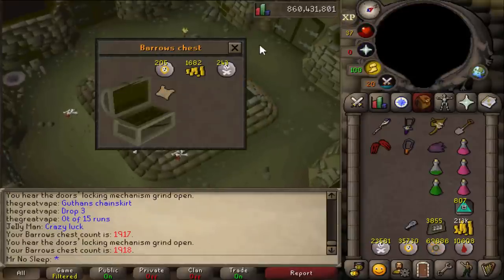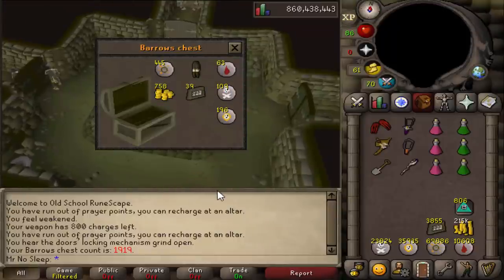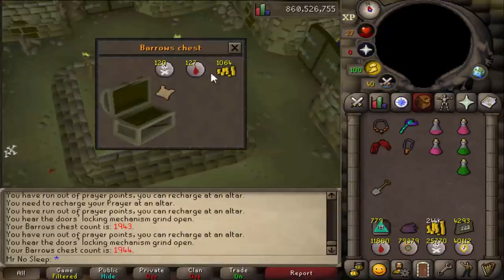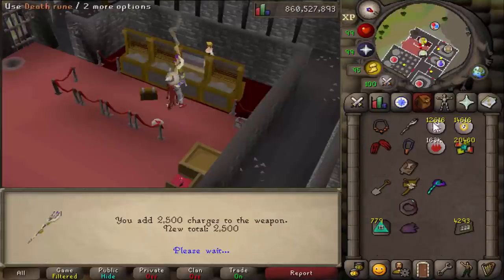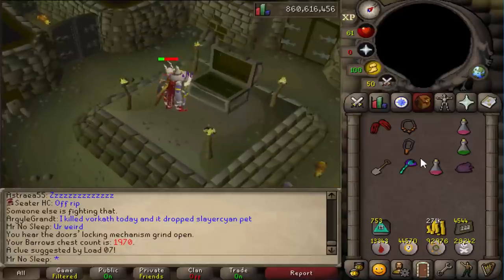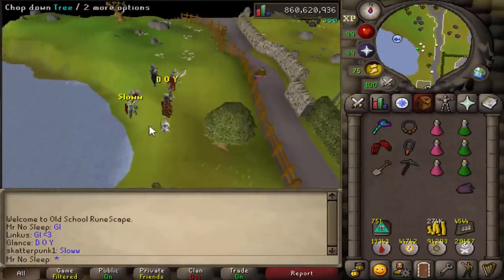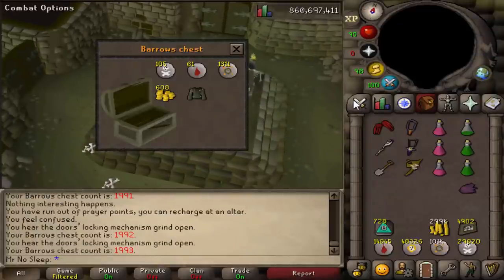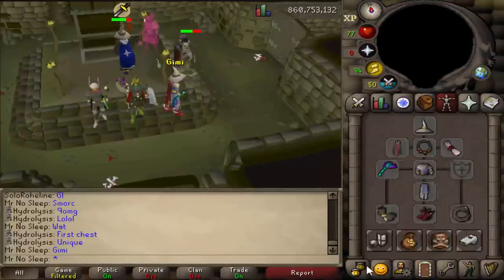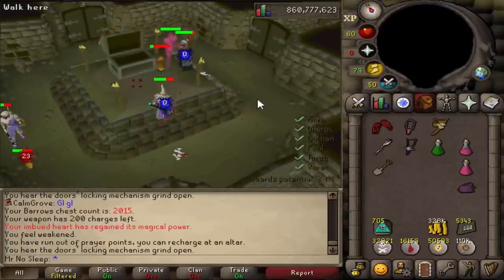There is no specific budget required to do this. You can use anywhere from 50k gear to 50 mil gear and you'll pretty much always have decent DPS, whether you decide to use a Trident of the Seas, Trident of the Swamp, or an Iban Staff. Iban's Blast is very popular for Iron Man accounts and it's actually better XP than using a Trident when it comes to magic. Iron Man or Hardcore Iron Man can get their magic level up while getting all the Barrows sets. I do recommend using magic on all of the brothers, but you can always bring a special attack weapon for Karil's or Ahrim's — most people like to spec Karil's, then use a range attack on Ahrim's, which I did with my blowpipe.